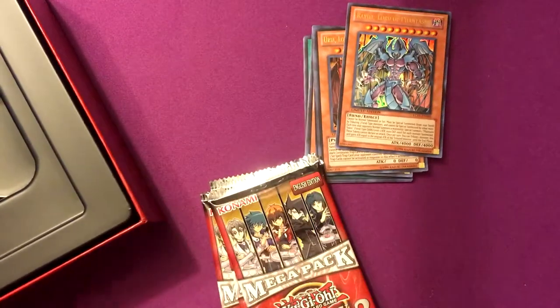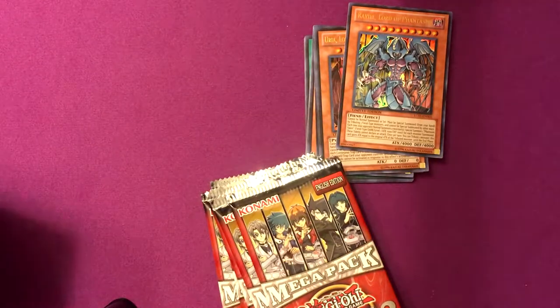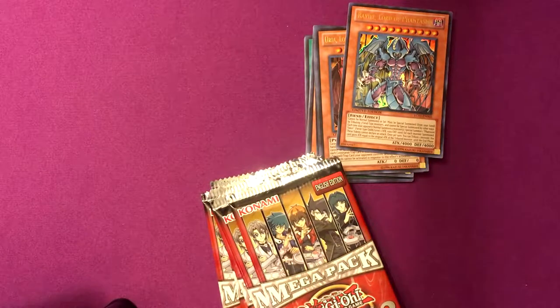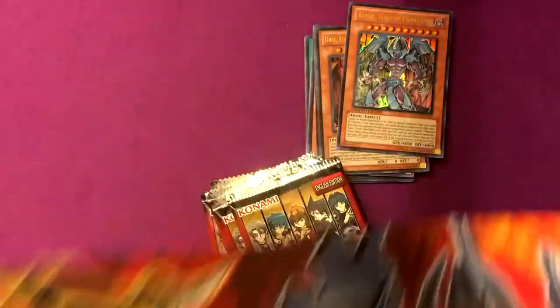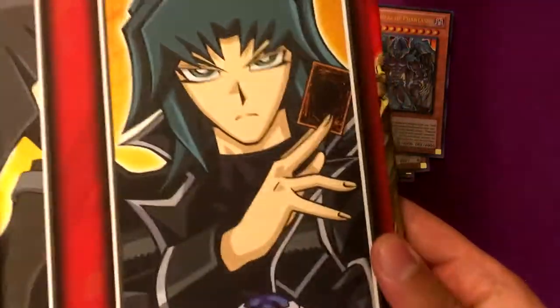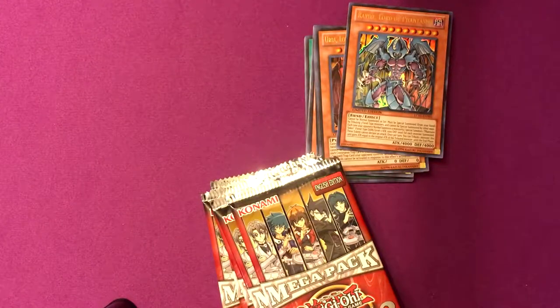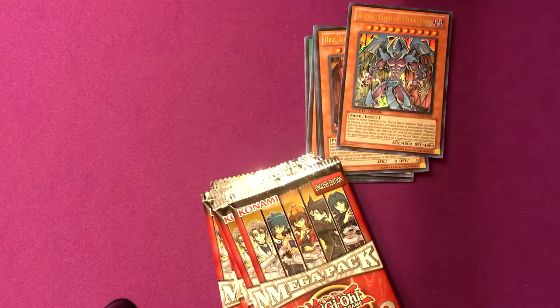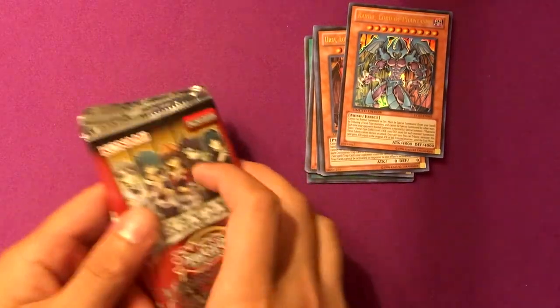I wish I could just buy the Mega Pack by itself. This game board is pretty cool, actually. It's made out of a different material — it has the monster card zones and everything. It's kind of like a rubber material. And then we got Zane, Chaz, Jayden, Jesse, Hester on the game board. It feels kind of rubbery, like a rubber wax feel to it.